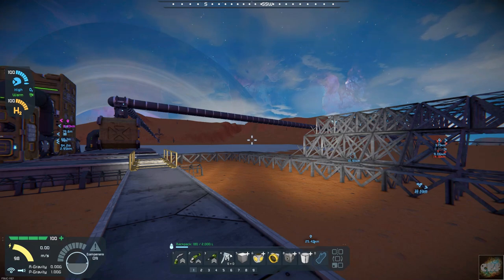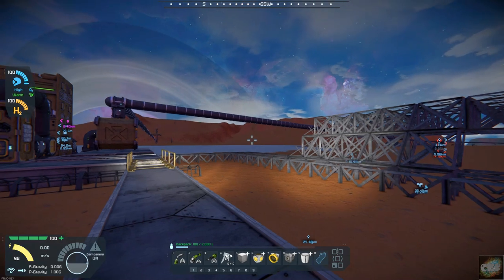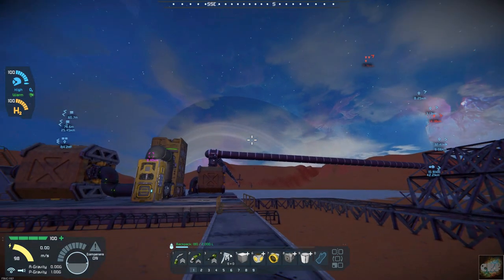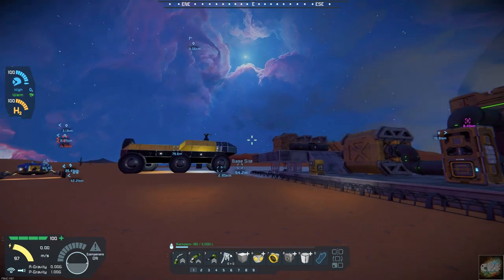Hello all you space engineers out there. Commander Kingfish here and it is day 13 here on planet 26. The sun is just going down so we are going to be working in the night time here.